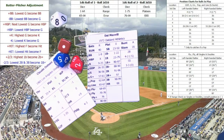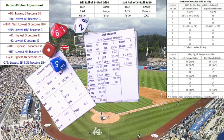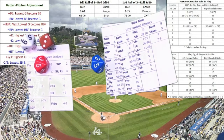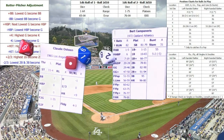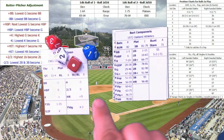Top of the seventh: Maxville leads off — rolls a 28, ground ball, checked for error, none — out 6-3. Vida Blue bats — rolls a 59, strikeout; Blue is zero for three with three strikeouts. Bert Campaneris rolls a 62 — fly ball to left field. Lou Johnson catches it cleanly. The A's go down in order. We head to the bottom of the seventh with the Dodgers still leading 3-2.